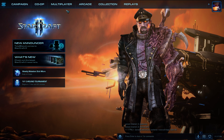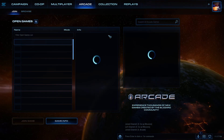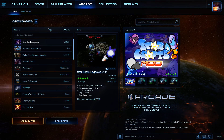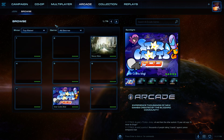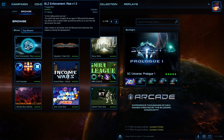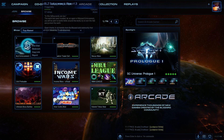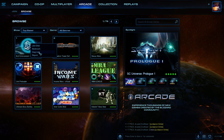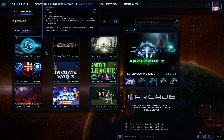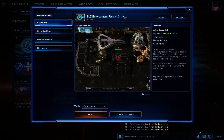So let's say you created a game and you need to get a link for it. Just go to your game you created, wherever that is. You can right-click on the icon — for now let's just create a link for the Blizzard Enforcement. Right-click on that icon and hit Copy Link. You can also click on that icon and click the little gear icon to get the link from there.